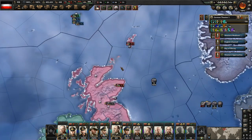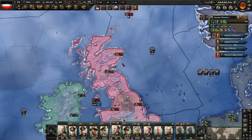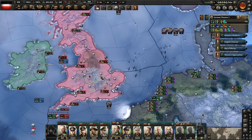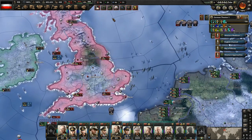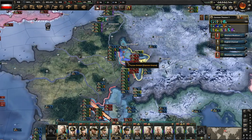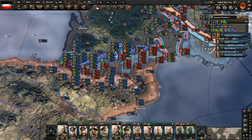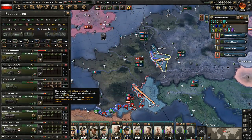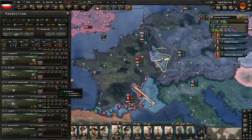Not seeing any more attacks here, but you can see the Italians are actually starting to push here. The Americans are sending volunteers - problem is their volunteers are stuck here. I don't think there's going to be a ton of divisions to defend Britain. But we don't want to launch the attacks yet until we get this done and try to do the naval invasions. Besides, we've got to get the Royal Navy wiped out as well so we can have control of the seas.